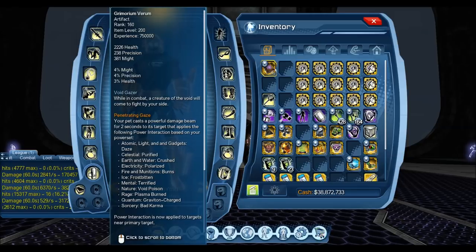This is obtained from running Shatter Gotham. Once you do Shatter Gotham, you'll get the mission, and there are a couple of feats attached to it to level it. So at rank 80, you get the Voidgazer — basically all of that is the damage in combat from the pet. At rank 120, you get Penetrating Gaze, which is basically the pet applying a power interaction.